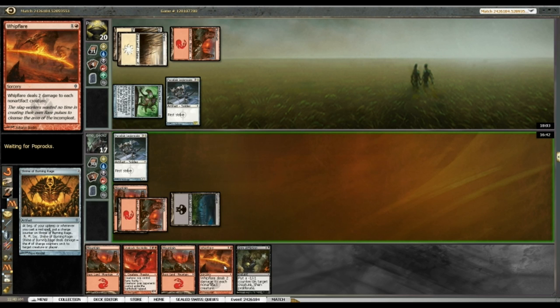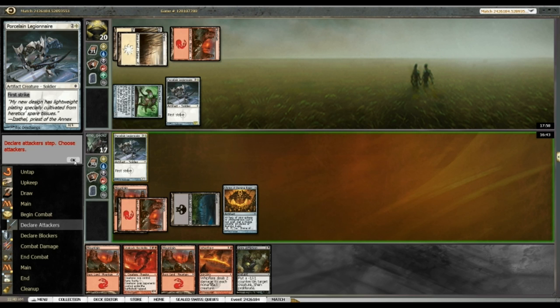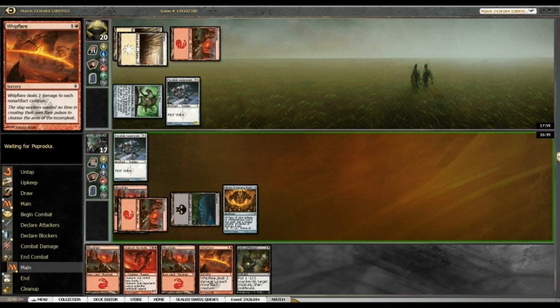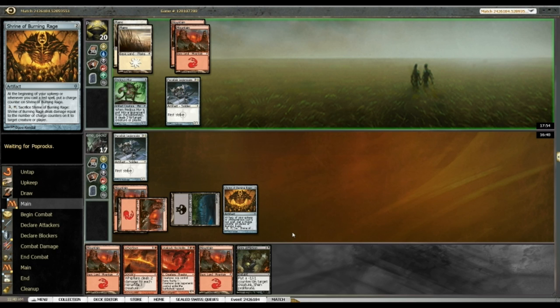Unfortunately, Whip Flare is looking a bit awkward in my hand right now. Hopefully I see a non-artifact creature from my opponent — I know he has lots of them — or I could hold it for goblin tokens. We'll see.